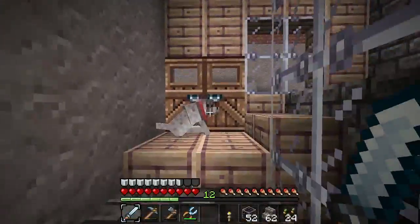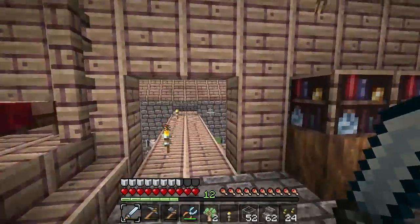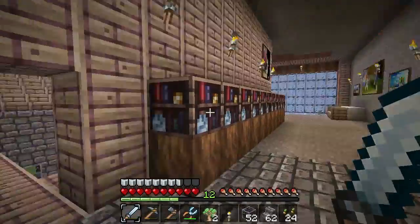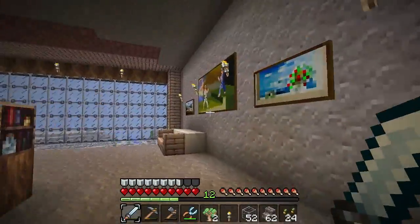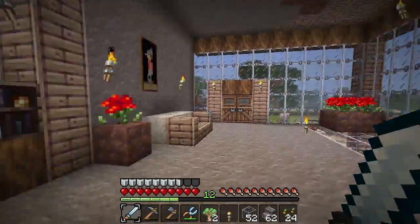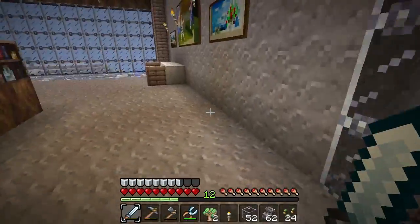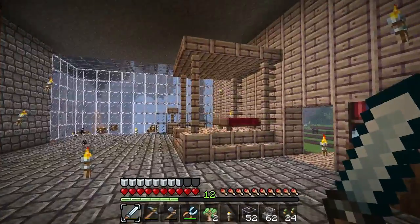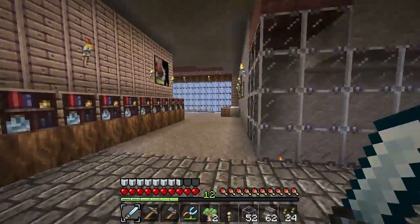Let me first show you guys what I did here. Oh hey puppy, you scared me! I made some changes — I finally made the door over to my barn, put some more books here, and I made this room. I expanded it; it used to just end and cut off right here. I also fixed the roof — I went to work.